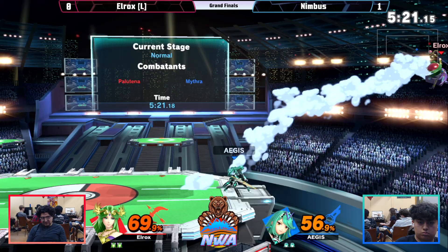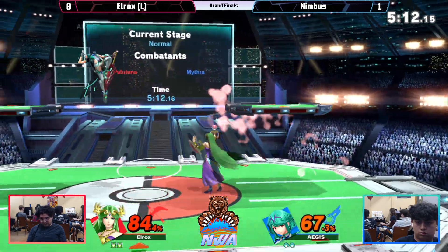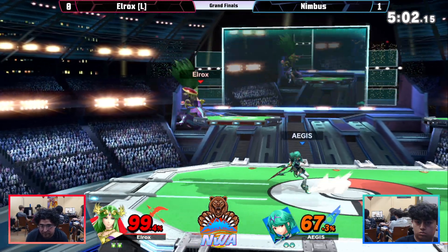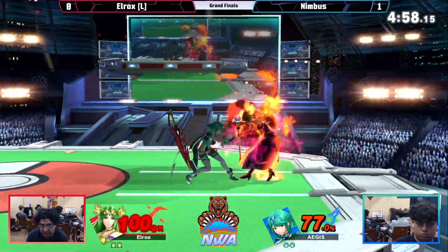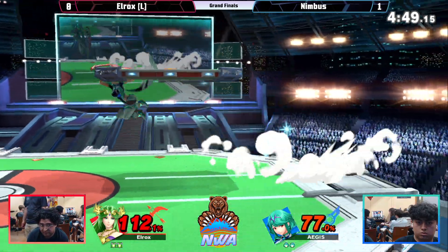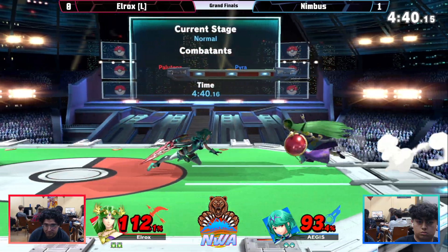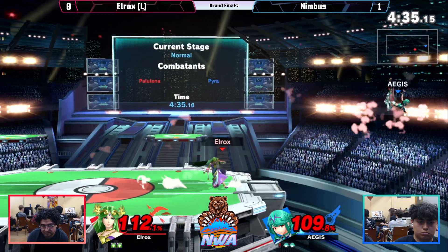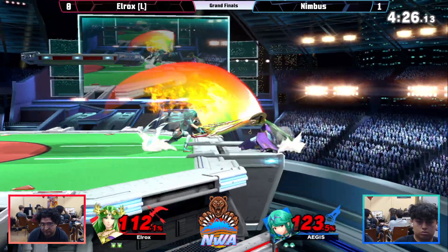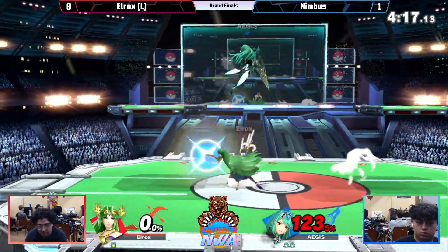Elrox going for some spikes of his own but getting hit. Was it an f-smash or f-tilt? Getting in with a Palutena, forward air, on the ledge — gotta figure out how to make it back in. Aegis is way faster than Palutena and can just do anything in such a quick motion. All it takes is one move and both of these characters will take the stock. There's a side B — could be what he needs, keeping him at a distance. He's gonna down smash. Both characters keep getting close — all it takes is one move. There's the forward air, gonna take that stock away from Elrox, down to his last stock.